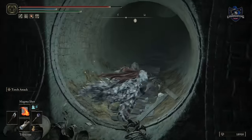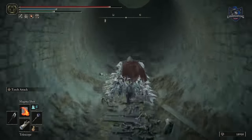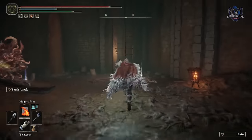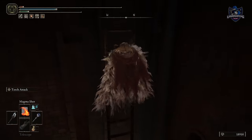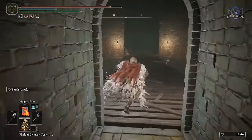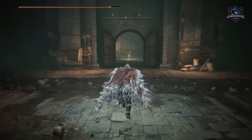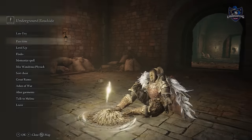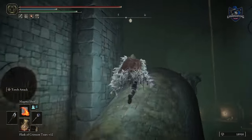Travel past the evil death frogs and to a room with an enemy and a ladder. Climb the ladder — you might need to kill this enemy first if you don't have high enough vigor to ward off his attacks. Once you reach the top, cross the bridge to the door. You can open that to reach the Subterranean grace point we were at earlier, but now the door is open you can skip all the previous stuff if you die and simply head through this door from the grace point.